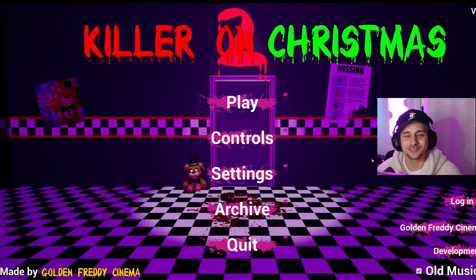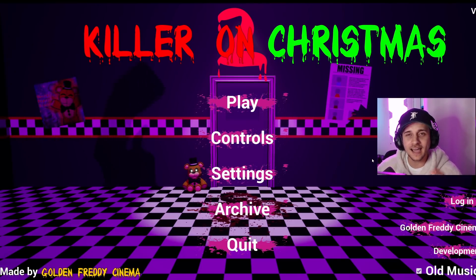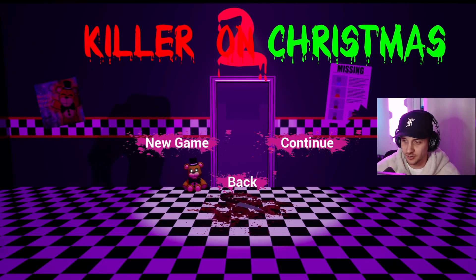Hey guys, Rix here and welcome back to some more Killer in Purple 2. In today's video, we are going to show off the incredible new secret moon animatronic or character. I just know GFC told me to go fly the plane over to the moon and check it out. We're going to check that out before this video ends. The second thing we're going to check out is Golden Freddy. We're going to see how he looks in the pizzeria and probably have him chase us around a little bit. And then one last secret when it comes to the junkyard. So without further ado, let's go ahead and jump in.